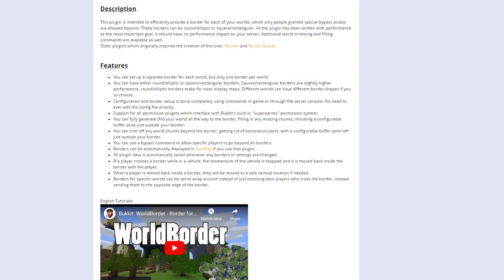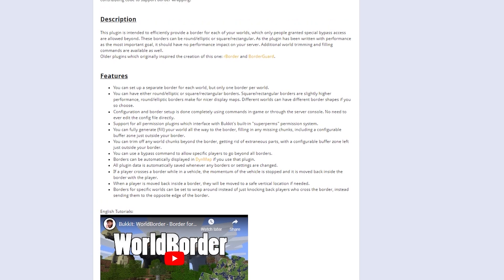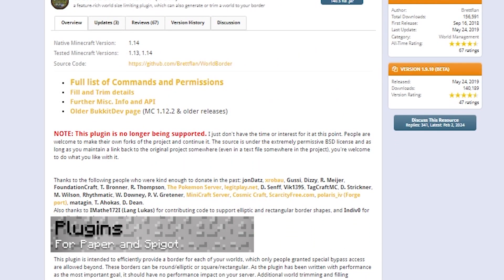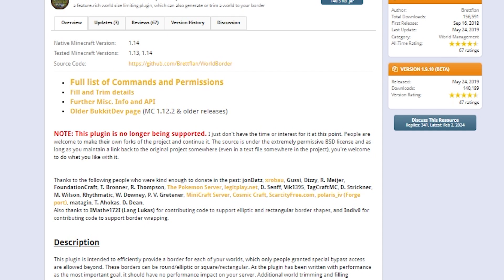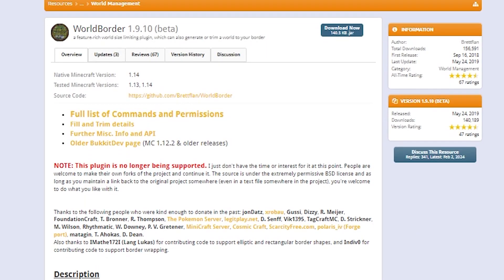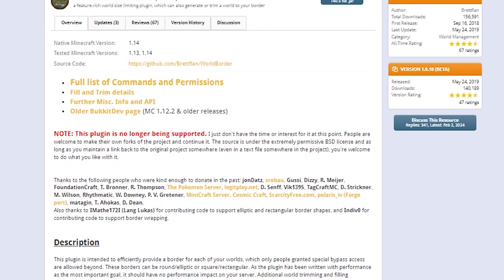Instead of using vanilla commands to set up a world border in Minecraft, you can also consider using plugins or mods. These are external add-ons for your server that will provide extra features. For Minecraft servers using Spigot, Paper, or other similar versions, there are several world border options online, with this world border plugin being extremely popular. This allows you to set the size for each of your worlds, its shape, and it has optimization, unlike vanilla. Additionally, server operators can choose to generate the world from its border to save resources when normally loading chunks.